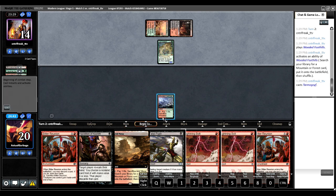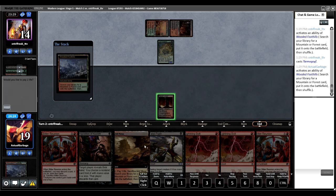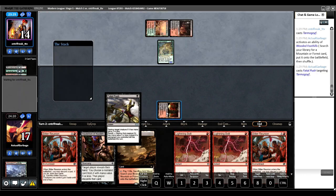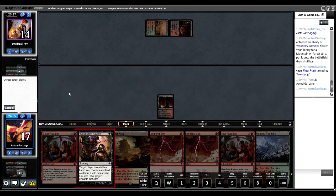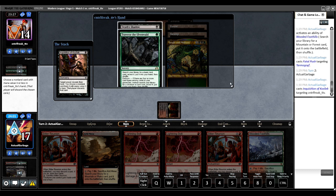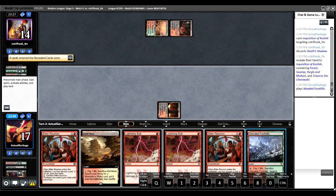I might take a turn off now that I have my third land — just get my triome and Inquisition this turn. Sometimes these Jund midrange decks don't have a lot of threats. Oh, a Yargle! What is our opponent doing? I guess he's trying to fling this at us — kind of looks like it. Since Traverse still only gets a land, I'm going to take the Shadow. Play land, pass the turn.